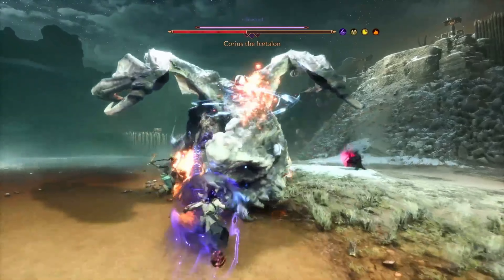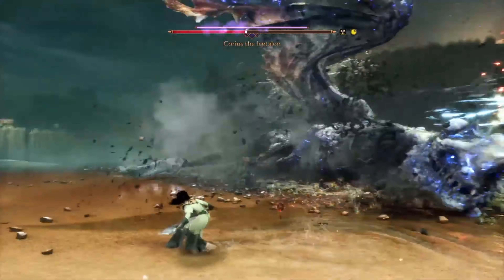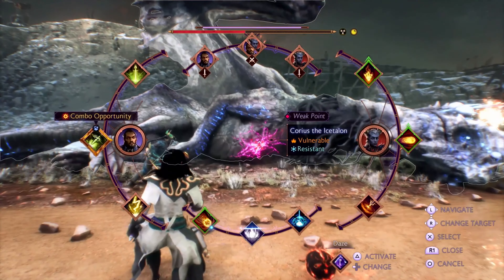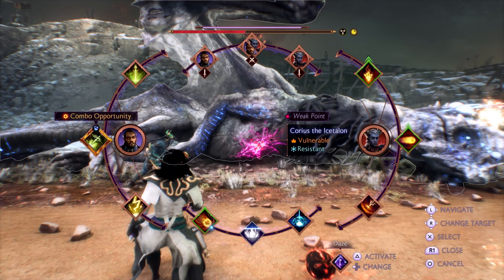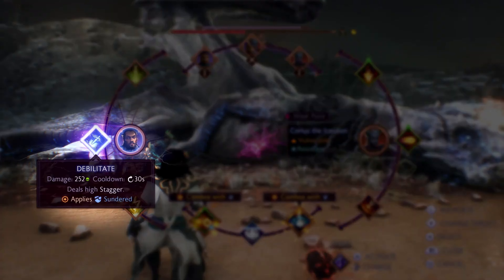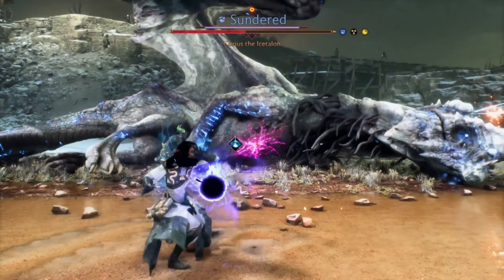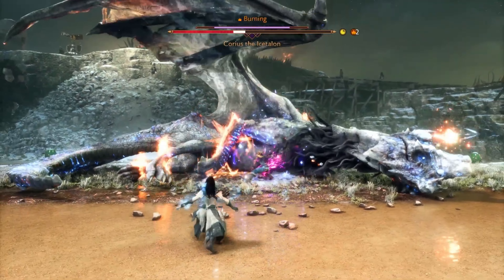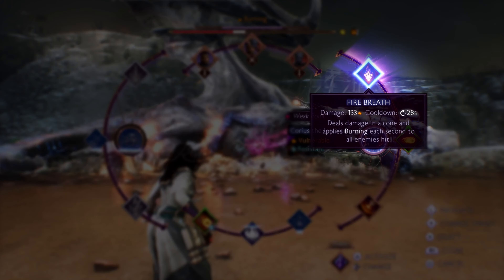Let's return to our battle with the Ice Dragon to talk about synergies and combos. Here I've got the Dragon staggered — this is my opportunity to deal as much damage as possible while it's down. A detonation can be set up with Lucanus' Debilitate ability, which applies the Sundered status, followed by Rook's Dark Squall, which detonates Sundered targets. I'll follow this up with Tasha's Fire Breath to apply Burning damage.